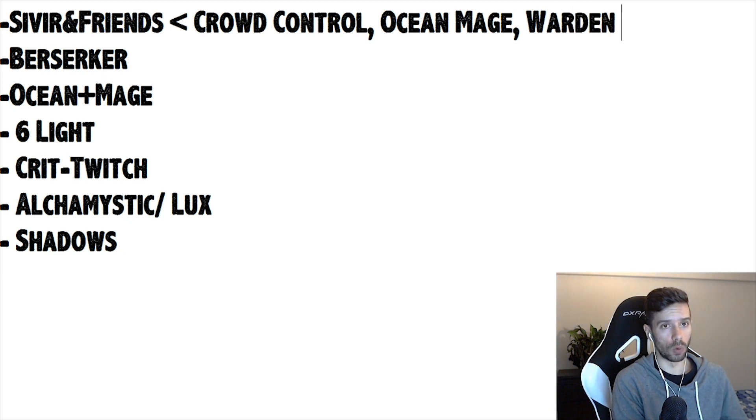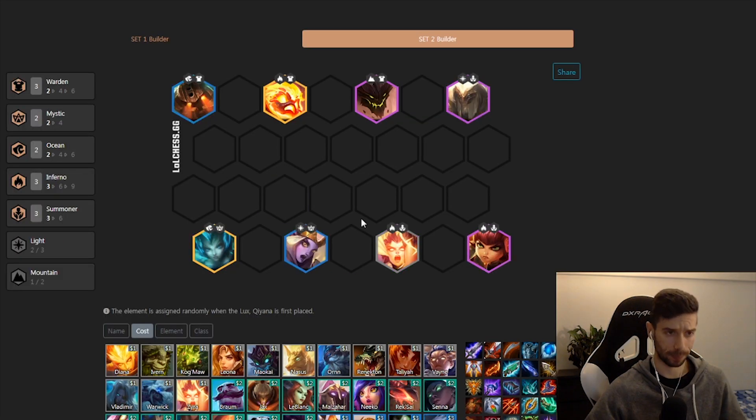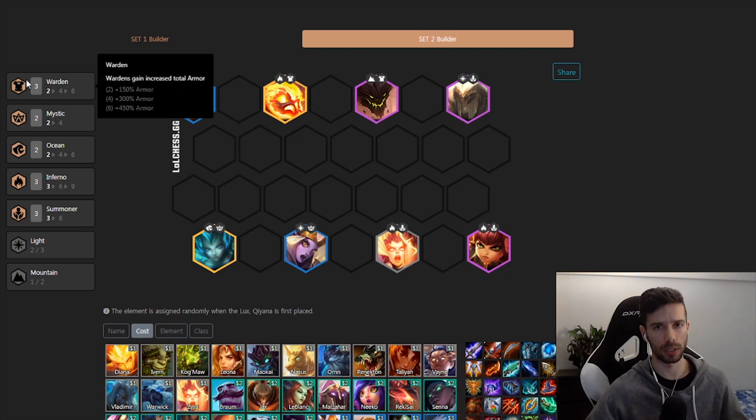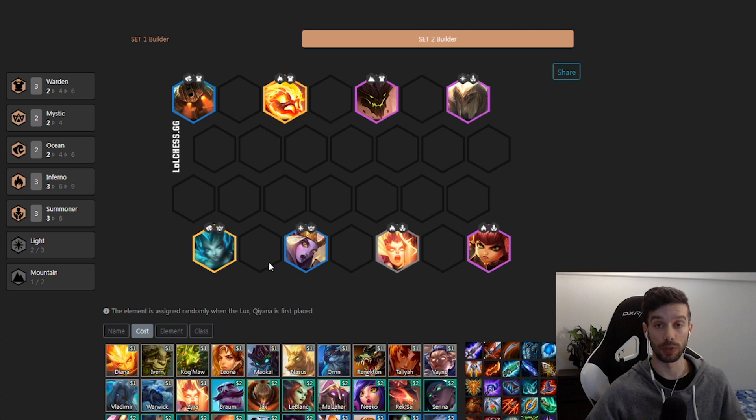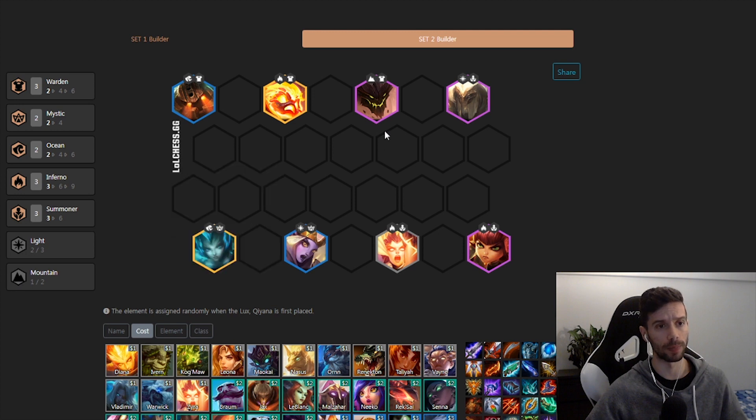Up next, we have the Warden Inferno comp where you're dropping Vlad and Syndra and trying to get summoners in there. You're going to be using Zyra, Annie, and Yorick for your summoners. You're trying to use Wardens — don't worry about 4 Warden. If you get a Warden spat, great. You want to run Mystics in here, and if you get a Light spat, you can finish that off as well. Note: you can drop Zyra for Brand 2 in the late game if you have good items for Brand.